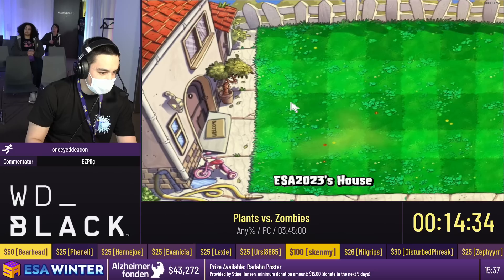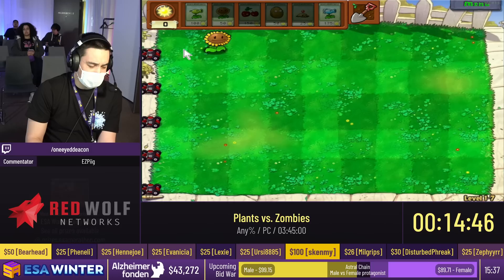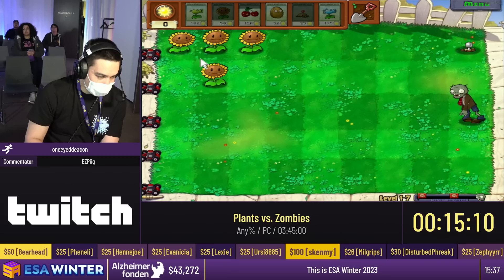That's 1-6. Next level is 1-7, which is going to be our first two-flag level. Our previous levels were just one flag, which means they had ten waves. This level's gonna actually have twenty waves. Because it's so long, we're not gonna really try to manipulate our lawnmowers for the final wave this time. Instead we're going to focus on planting a lot of sunflowers — about fifteen. Then we're gonna stack peashooters to kill all the zombies, and hopefully get some value out of our potato mine, which doesn't always happen, but to get a good level you do need it.